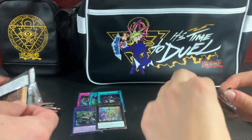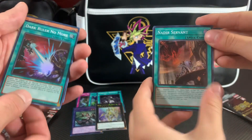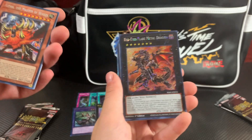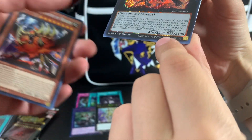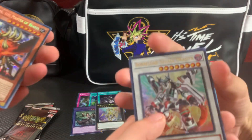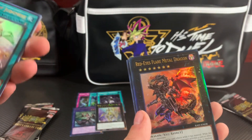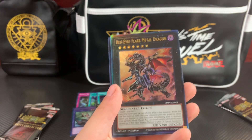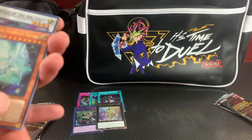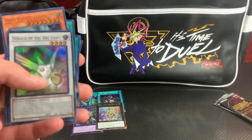Third pack — who's gonna take round three? We got the Dark Ruler No More. Oh, we got a hit — she got the Red-Eyes Flare Metal Dragon, real nice, with a Borrelload Savage behind it. We got the Spellbook of Judgment. She's really killing us — the Ultimate Rare Red-Eyes Flare Metal Dragon, two hits in one pack! We got the Galaxy-Eyes, she got the Ancient Fairy Dragon. She takes rounds two and three.